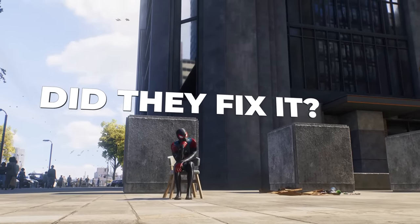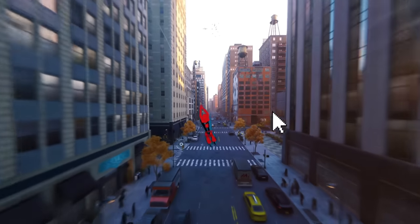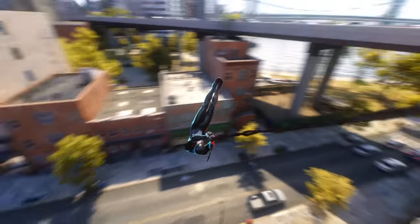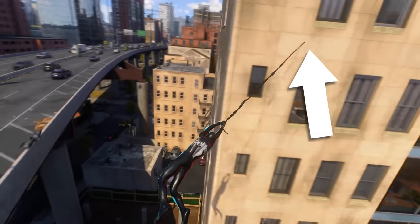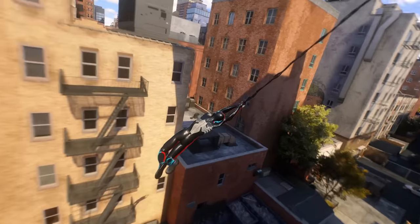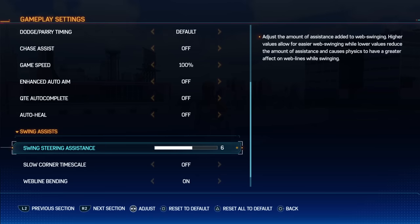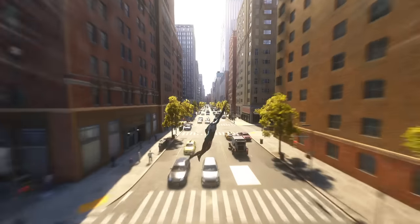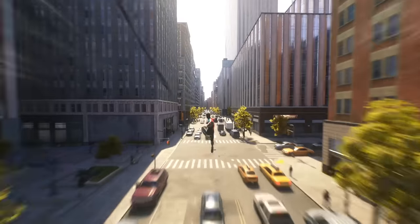Now that Spider-Man 2 has been released, it's official — they basically just copy and pasted the swinging physics. They did however include an option to disable the invisible barriers and some protections that altered the swinging physics. While it's great that they added that, it's not really anything near what I was hoping for. The game's swinging is great and a lot of fun as an arcade swinger.